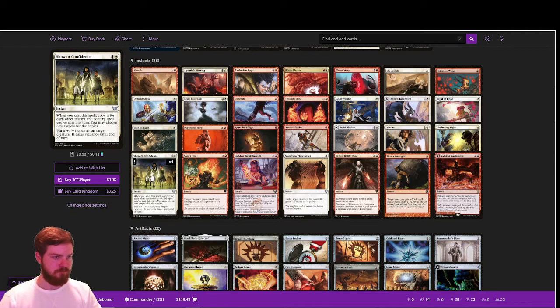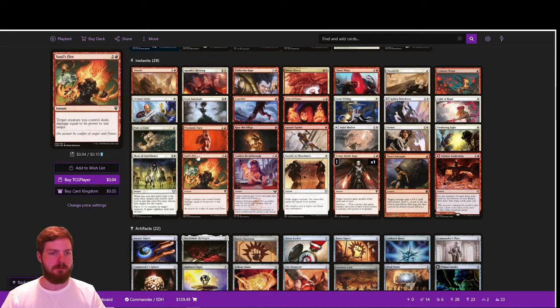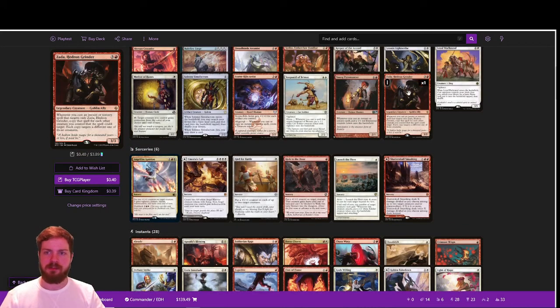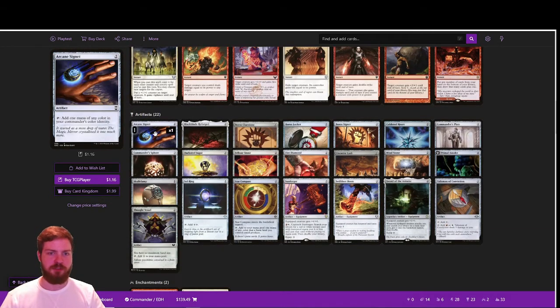A couple of ways to give creatures double strike: Boros Charm, Temur Battle Rage, and Psychotic Fury, which also draws a card. Soulfire is a cool way to deal direct damage with Feather — in case we're swinging at one person and someone else has a board we can't get through, Soulfire deals straight damage. Unfortunately Soulfire does not interact with Zada because Zada needs spells targeting only Zada, and Soulfire requires two targets, so that interaction doesn't work.